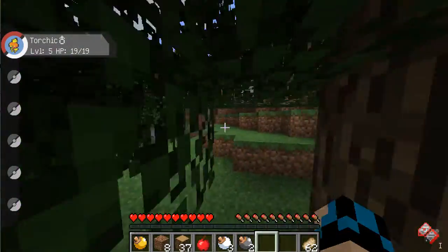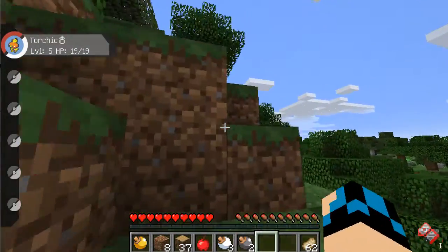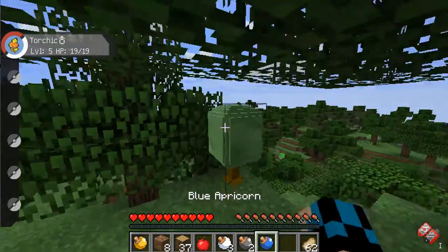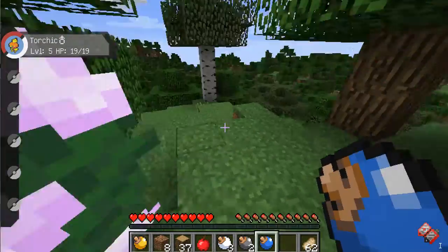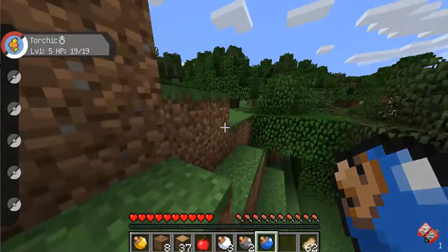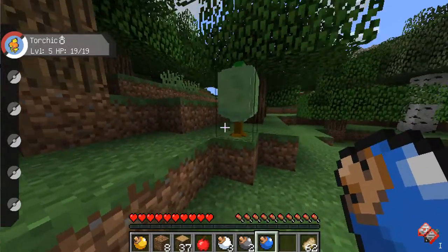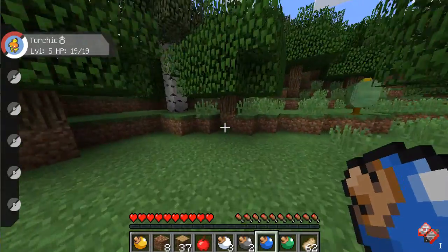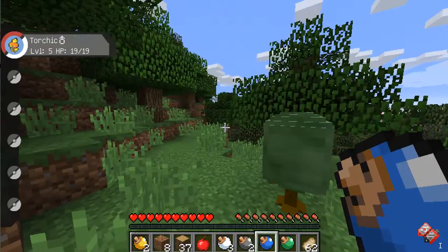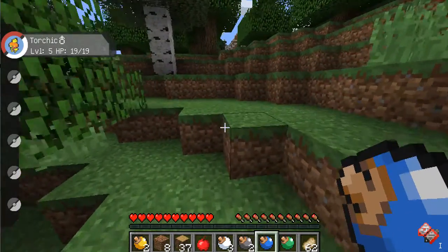I don't want to lose track of home — I don't want to go too far. Oh there's a blue one here — I think I can make Great Balls with these, and they'll all regrow. I was going to make a farm and plant them back at the base. There's a green one too — not sure if it makes a Net Ball or Nest Ball, I think. I used to play Pokémon ages ago.